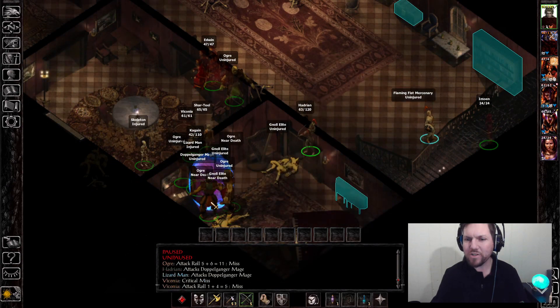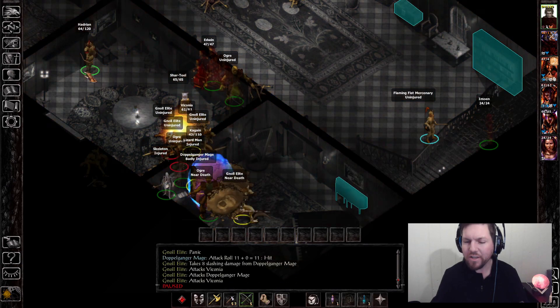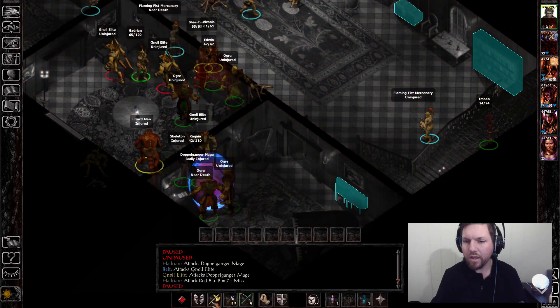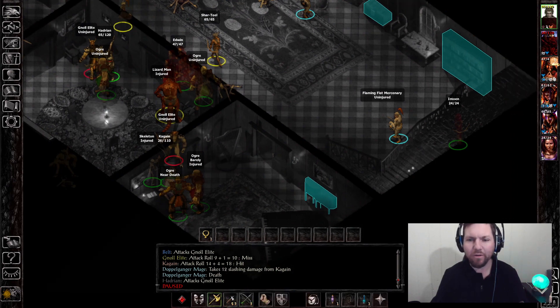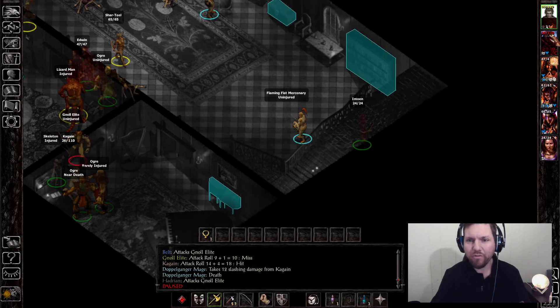I think my ogres pretty much have him, but let me make it a little easier. I cast Horror. He's gonna be tough to hit with arrows because he's got Blur up. I might as well take care of these gnolls and hide these gems away. I got a diamond, so that should solve a few of my money problems.